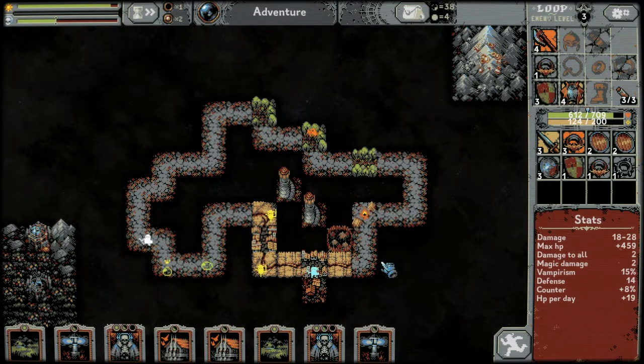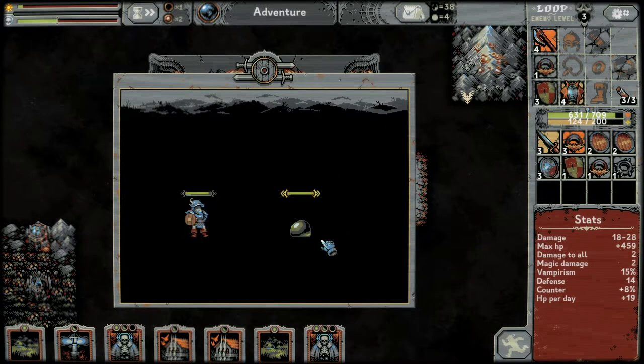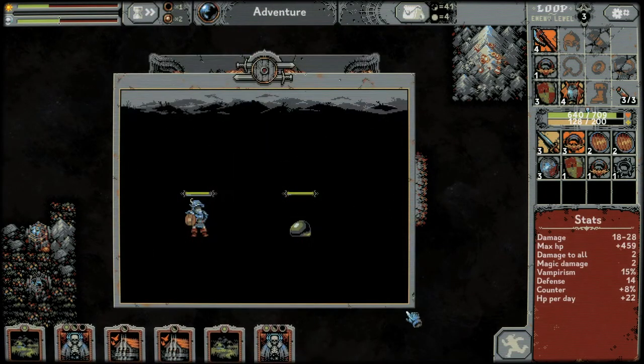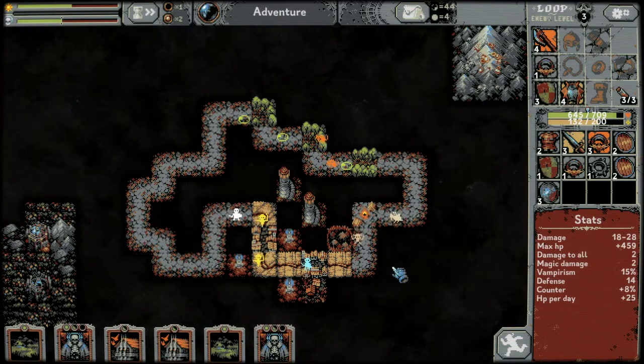The goblin camp affects the number of monsters that spawn, so we want to turn that village into a ransacked village soon. The road lanterns will help us with that. We don't want to put it right next to the villages because we need to leave room for the vampire mansions. Another road lantern — we'll put it adjacent to the wheat fields. We've almost got our second full treasury.